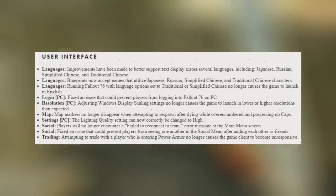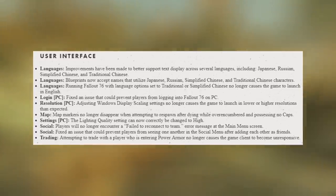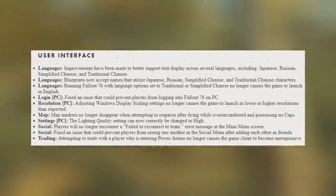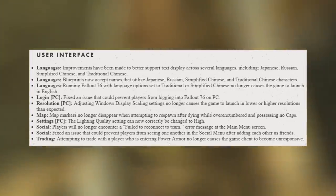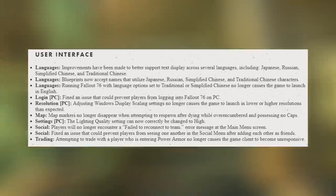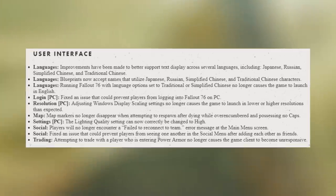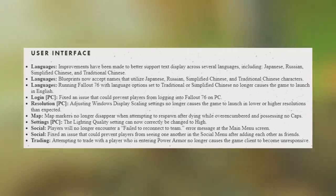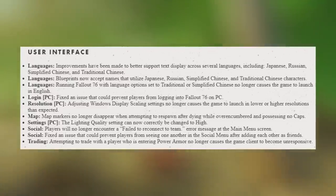Improvements have been made to better support text display across several languages, including Japanese, Russian, Simplified Chinese, and Traditional Chinese. Blueprints now accept names that utilize those characters as well. Running Fallout 76 with language options set to Traditional or Simplified Chinese no longer causes the game to launch in English — that's pretty big for those players. On PC, fixed an issue that could prevent players from logging into Fallout 76. Adjusting Windows display scaling settings no longer causes the game to launch in a lower or higher resolution than expected — something you'd expect to be there at launch.